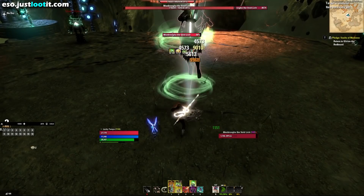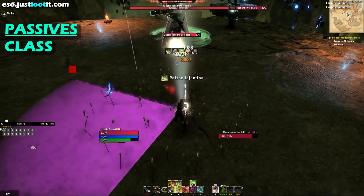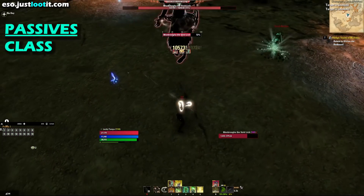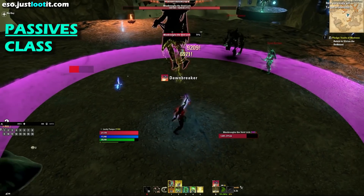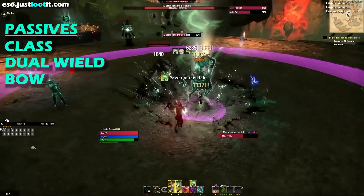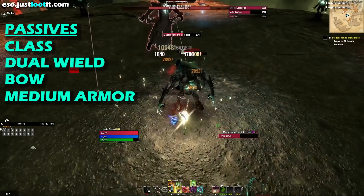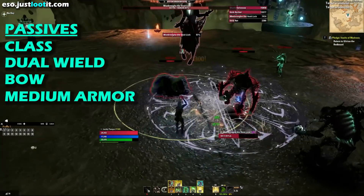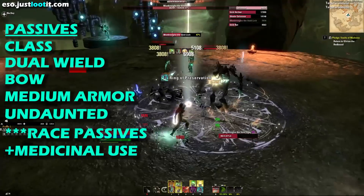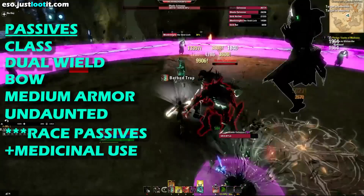As for our passives, we are going to take all of our class passives — it's very important that we are able to deal damage, tank damage, and heal through damage. For weapon skill lines, we are dual wield, so we take all dual wield passives. We're using a bow, so we take all bow passives as well. We're wearing seven pieces of medium armor, so we take all medium armor passives. We're going to take Undaunted Metal — the second Undaunted passive — all class passives, and last but not least, Medicinal Use level three, the alchemy passive.